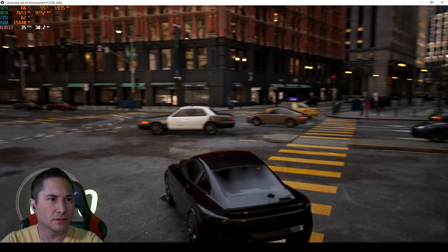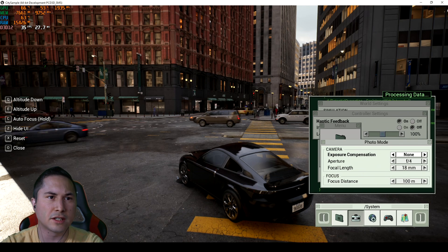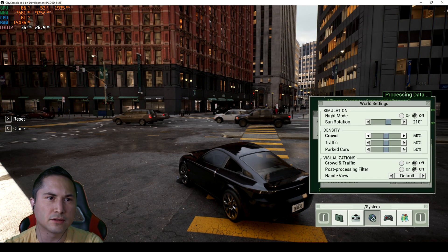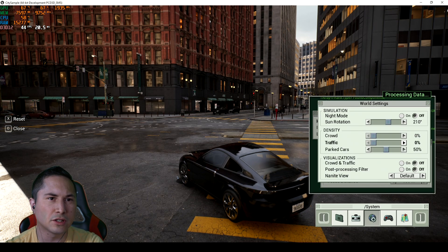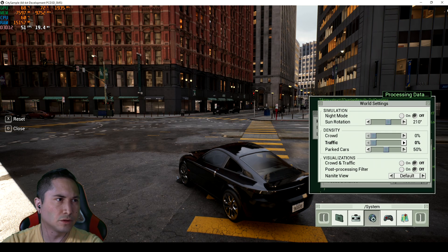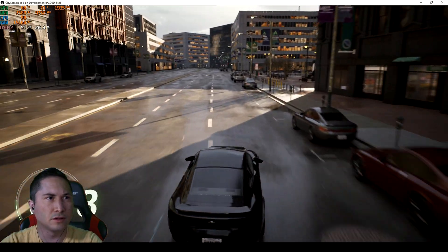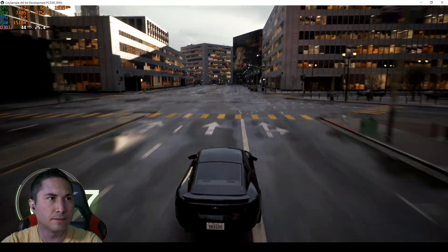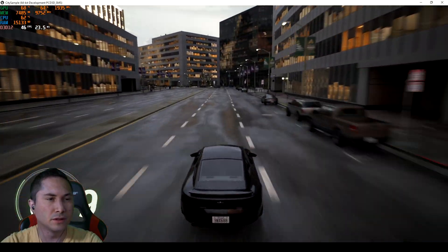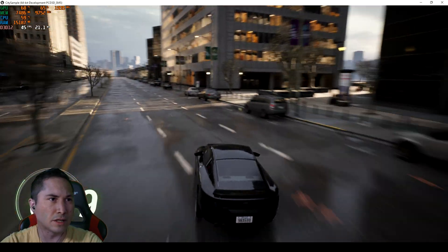Alright, I'm going to stop here and change the settings — specifically the crowd. I'm going to turn everything off, and we'll leave the parked cars for now because that really shouldn't take too much. Now we're getting around 45 to 50 frames per second, which is a lot better than what we had, though we don't have any crowd or anything.